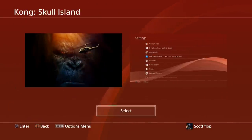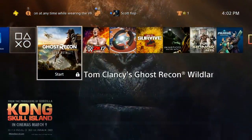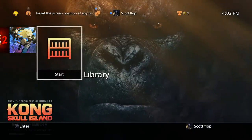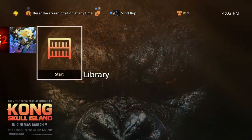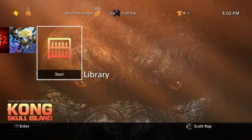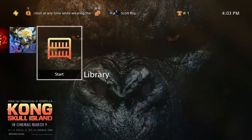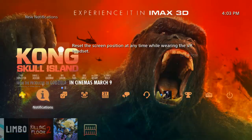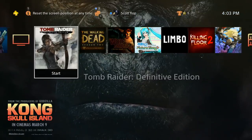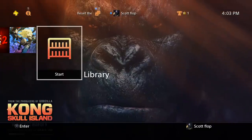Next up: Kong Skull Island. I'm actually really hyped for this movie — I went to Universal Studios a little while ago and they had a Skull Island preview that looked amazing. Just when you thought you didn't need any more King Kong, the producers from the Godzilla movies bring us Kong Skull Island. This theme is pretty cool — they changed the color of the icons and the TV/video/library clip art, though they didn't change the icon shapes much.